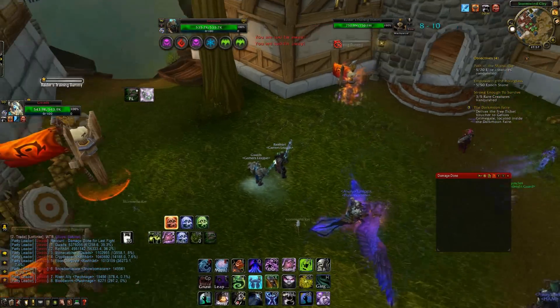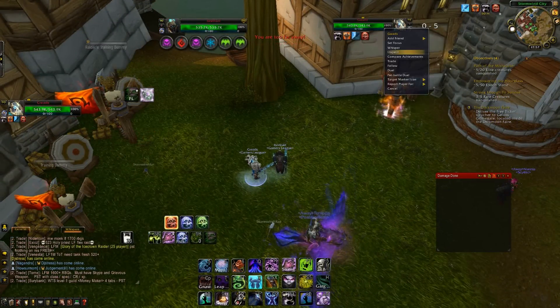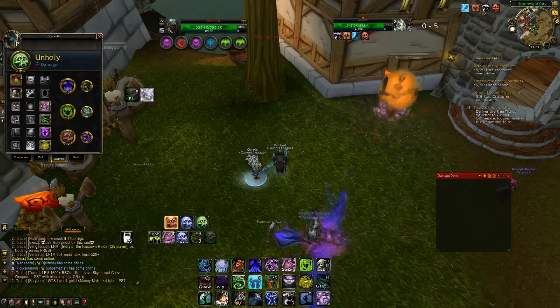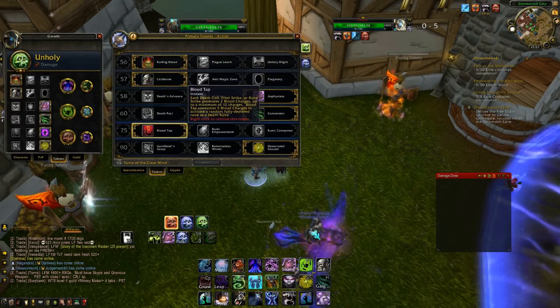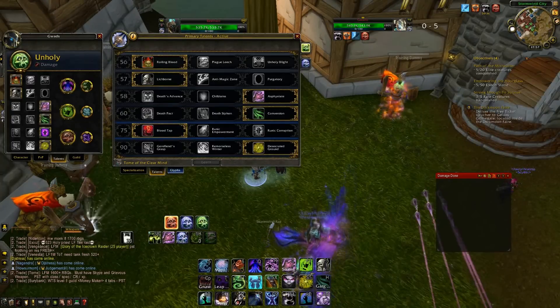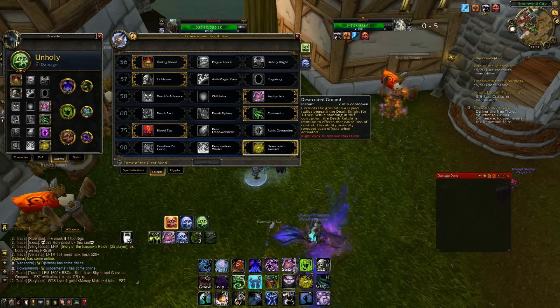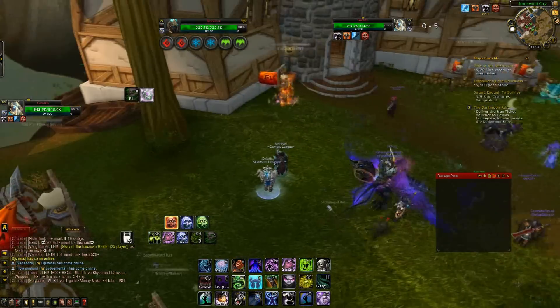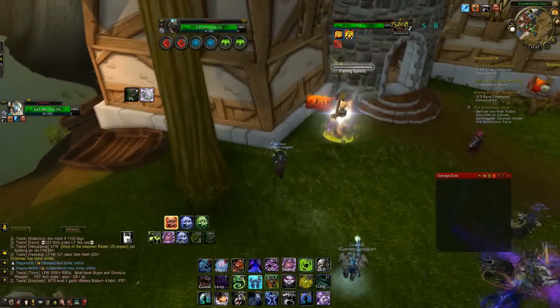Here we're going to do a test in a DPS race style. Reinhardt is going to use Blood Tap with Mastery over Haste, and I'm going to use Runic Corruption with Haste over Mastery. We're going to do about a minute of damage on the dummy and we're both going to be in Blood Presence, so this is going to show the damage we'll be doing in Blood Presence. Let me know when you're ready.